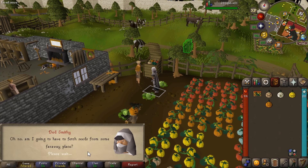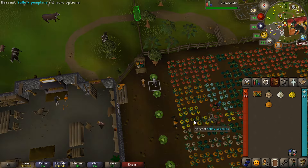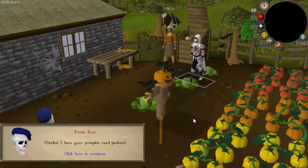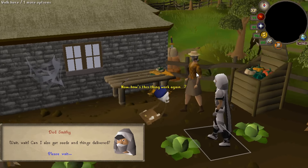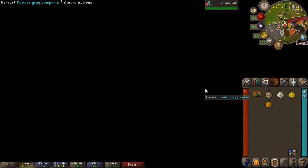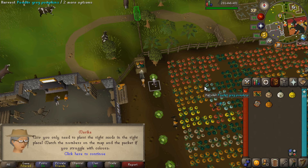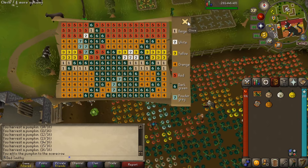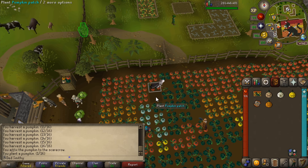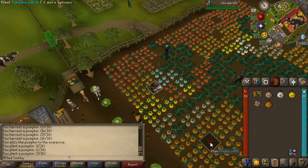Now we can plant the new ones — the birds are off the pumpkins. Let's plant the seeds. In this patch we need to put in a beige, so let's plant beige. This one is a white one, let's plant that in there. Then this one down here we need to plant a yellow, and this one down here is an orange.